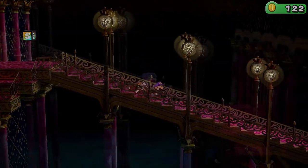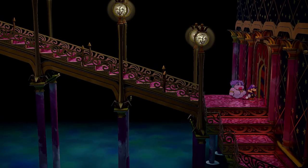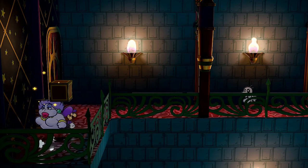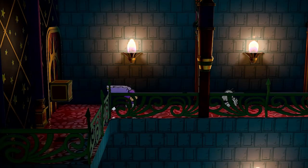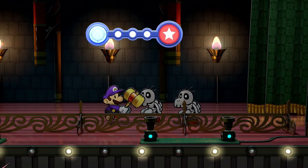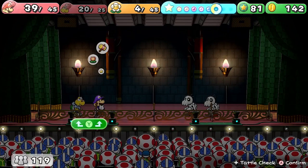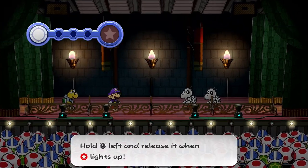Here in the Palace of Shadows there are going to be some new enemies, so make sure you do some tattling if you're looking to fill out your records. We already met one of the new enemy types — those are called Swoopulas. They're basically like vampire bats; they suck up your health, so you want to be a little careful with them. They work kind of like a Fuzzy, which isn't great, but with the right attacks you can destroy them pretty fast.